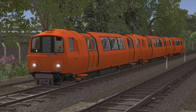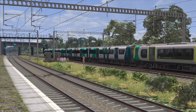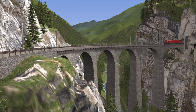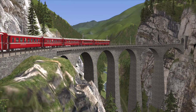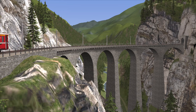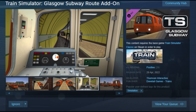This add-on was made by Thomson Interactive and released in April 2022. You may recognise that developer's name, as they made the WCML Trent Valley and Albula Line routes many years ago, amongst other products. At its full price, the add-on costs $31 New Zealand dollars. As for whether or not that's good value for money, I'll leave that up for debate.